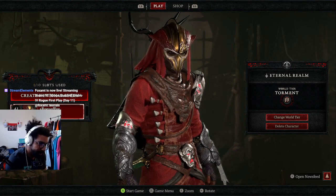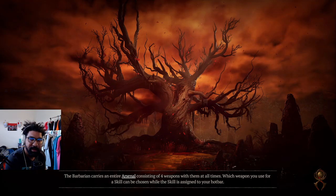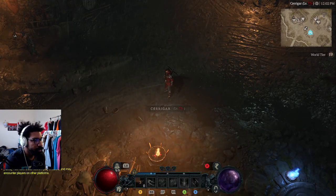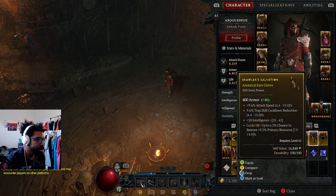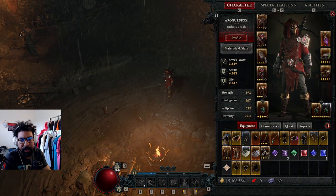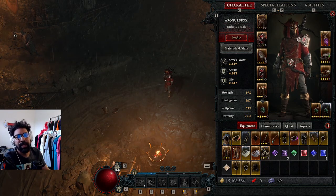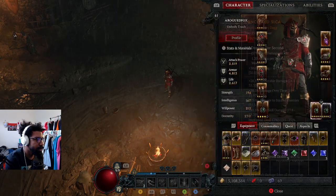Look at that synergy, all that red. Level 61. Attack speed, trap skill cooldown, intelligence, lucky hits, restore primary source. We want to take out vulnerable damage and crit strike. Let's look at the one over here.